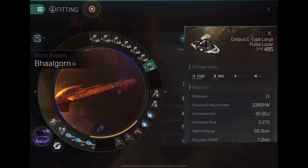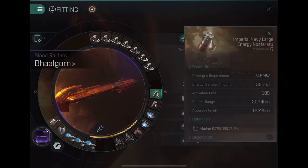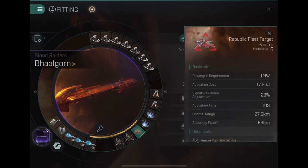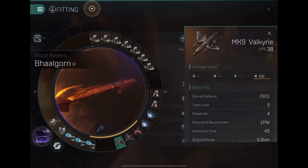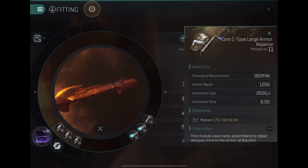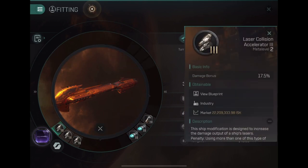You can see the build with its 36-kilometer optimal, which is a little excessive. I really build around 30-kilometer optimals — basically saying I want to be applying a very high percentage of my damage at 30 kilometers. That's how I roll with my fleets, and I'll explain why that number is what it is as the video goes.